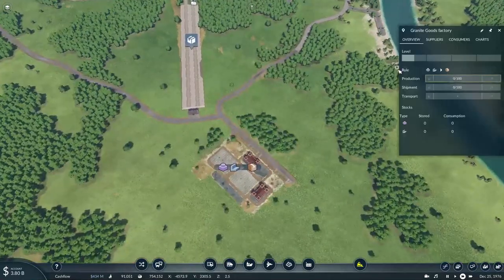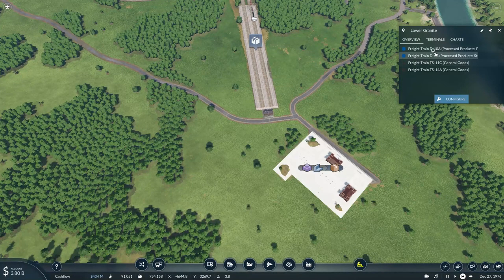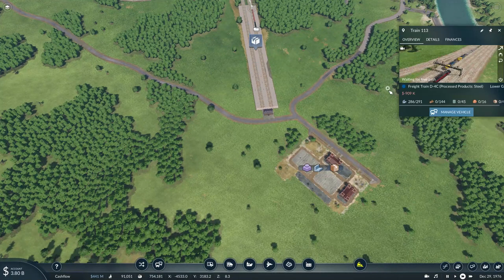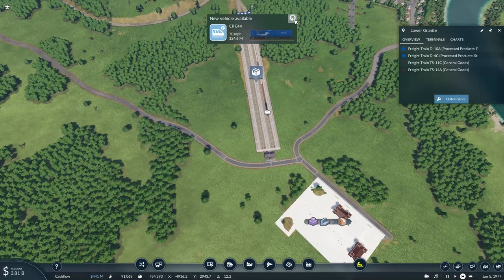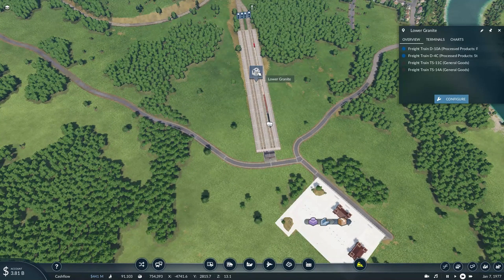The train of steel is still on its way, though still waiting at a red signal. We also have a new version of the Conrail E44 electric available.